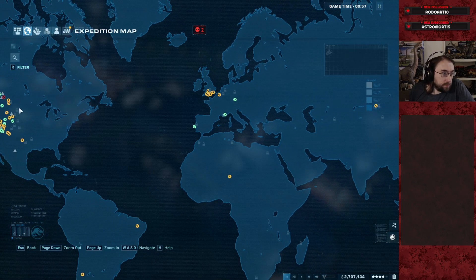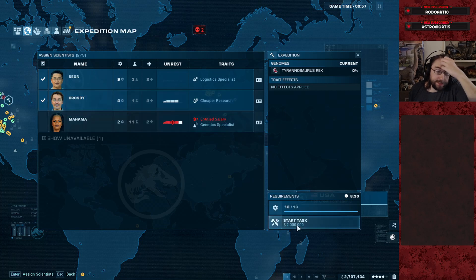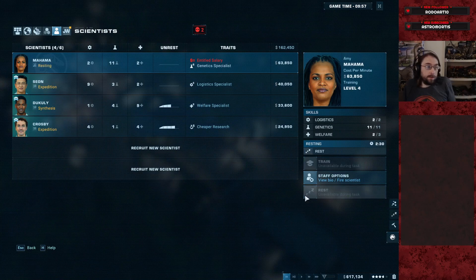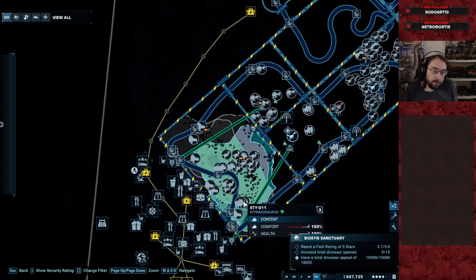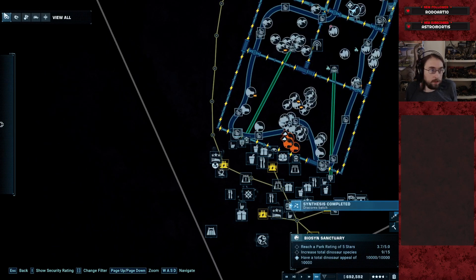Let's see about doing a Rex dig here. Two million on 13. Absorbing all of our money. You need a nap. We're producing some Dracos. I need to get more Styrax out — we're down to seven. Which isn't awful or anything. I just want more dinos. We are at 3.7 stars.